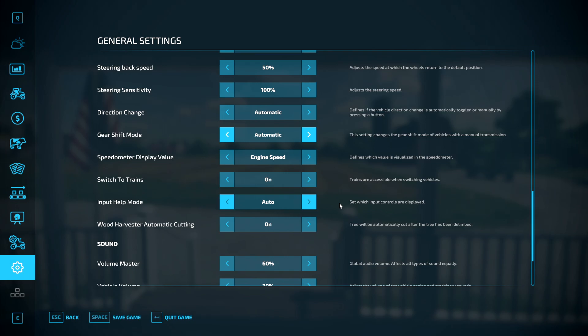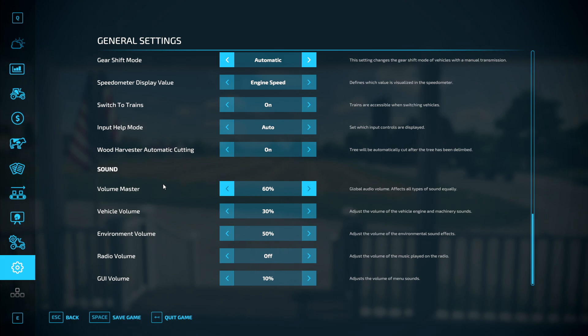Input out mode to auto — if I switch from keyboard to controller, the F1 screen helps me determine what controls I need. Keep that on, it makes life so much easier. Automatic cutting on trees — trees will be automatically cut after the tree has been delimbed; keep that on. Sound — I've kept mine fairly low so it's easier for you to hear me. GUI volume — adjusts the volume of the menu sound.